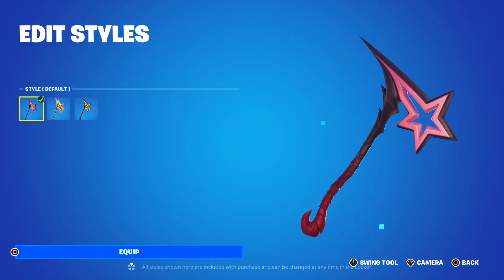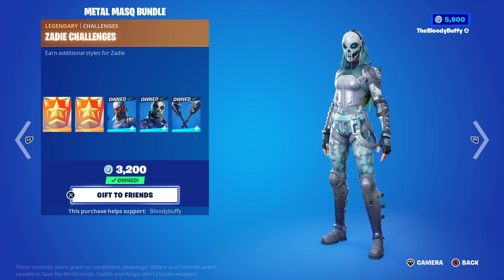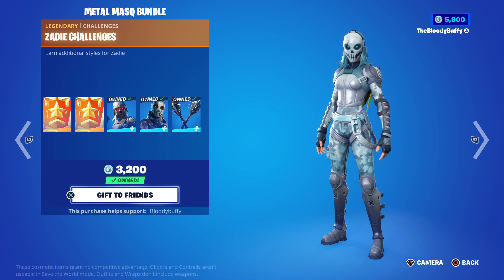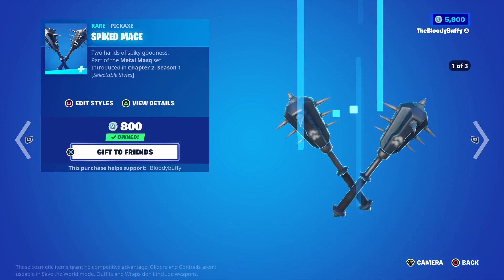Star Shot is back after 35 days and has three styles: Lucky Star and Retrograde Star. The Metal Mask Bundle is back after 36 days — the bundle itself is 2400, or you can buy items separately if you'd like.